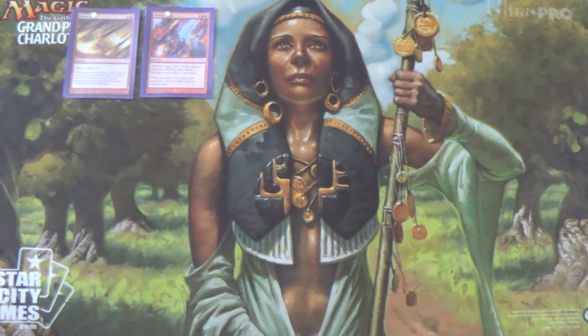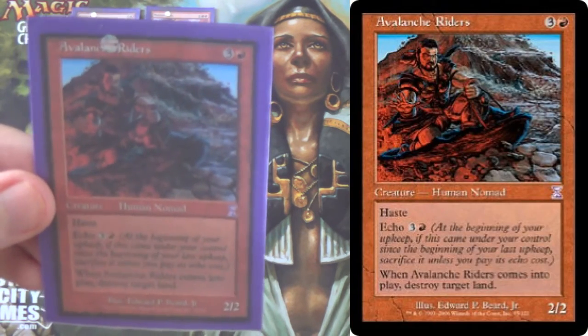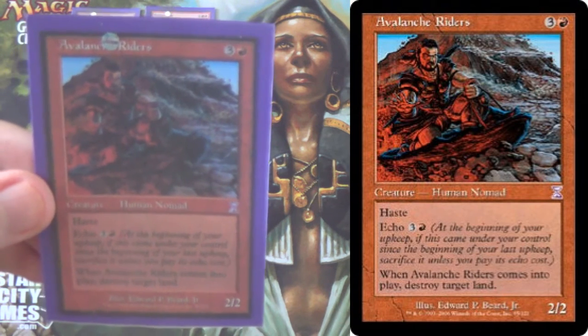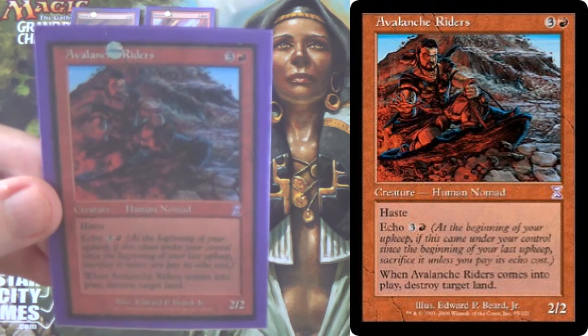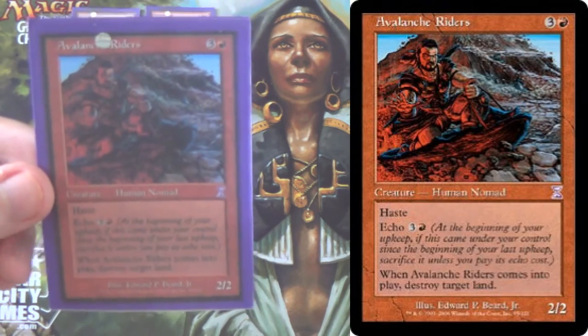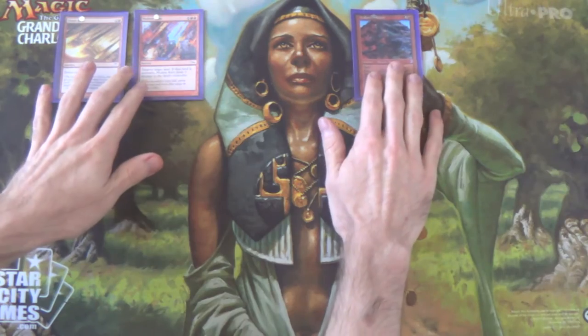These 8 spells are not the only land destruction spells we have, not by a mile. We have 4 Avalanche Riders — a 4-mana 2/2 with echo. In this deck you'll find that with some frequency you may not want to pay the echo cost, because of a card we'll be getting to in just a moment.